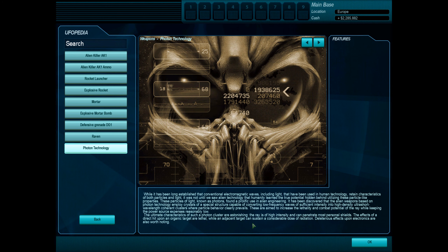Photon technology. While it has been long established that conventional electromagnetic waves, including light, used in human technology retain characteristics of both particles and light, it was not until we saw alien technology that humanity learned the true potential hidden behind utilizing these particle-like properties. These particles of light, known as photons, found a prolific use in alien engineering. It has been discovered that alien weapons based on photon technology employ crystals of a special structure capable of converting low-frequency waves of sufficient intensity into high-density, ultra-short wavelength coherent clusters, where particles' behavior clearly prevails. These are aimed to increase the lethality and combat potential of the ray, while keeping power source expenses reasonably low. The ultimate characteristics of such a photon cluster are astonishing — the ray is of high intensity and can penetrate most personal shields. The effects of a direct hit upon an organic target are lethal, while an adjacent target can sustain a considerable dose of radiation. Deleterious effects upon electronics are also worth noting.